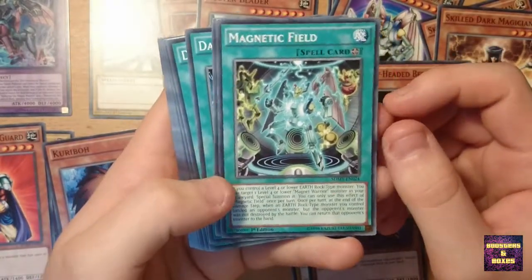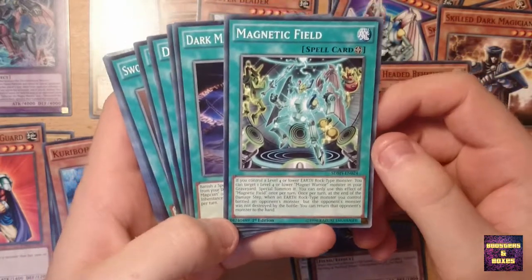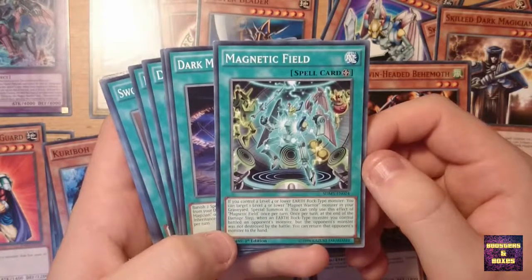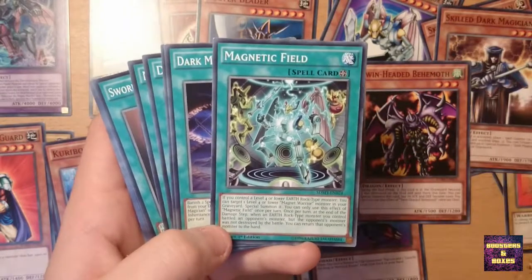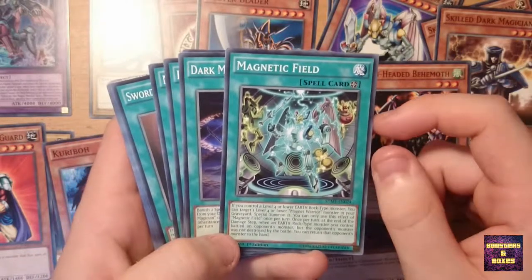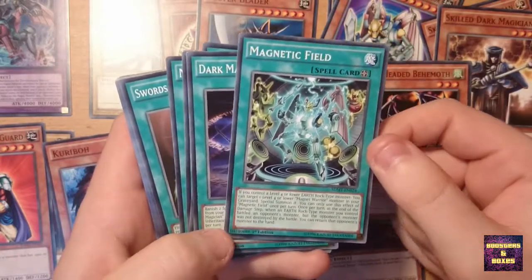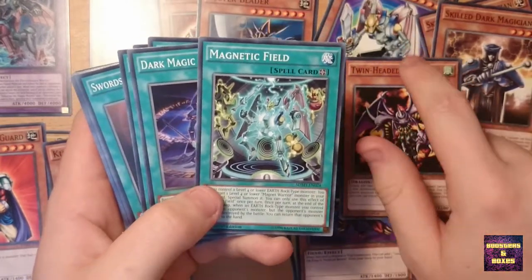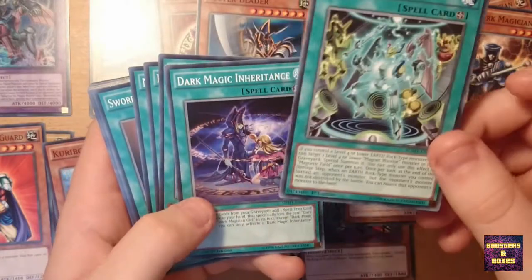There we have Magnetic Fields — I don't know this card actually. If you control a Level 4 or lower Earth Rock-type monster, you can target one Level 4 or lower Magnet Warrior monster in your Graveyard and Special Summon it — once per turn. At the end of the damage step, when an Earth Rock-type monster you control battles an opponent's monster but that monster was not destroyed by battle, you can return that opponent's monster to the hand. Get three of these together with the Magnet Warriors and you've got a very good basic deck already.